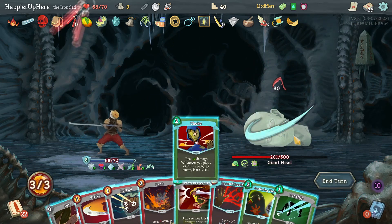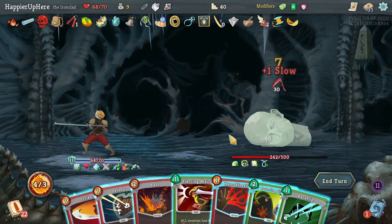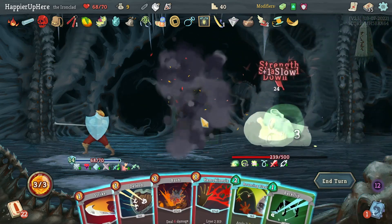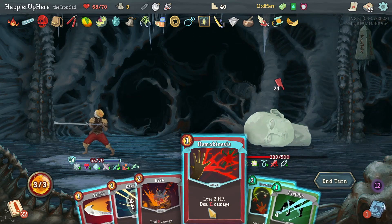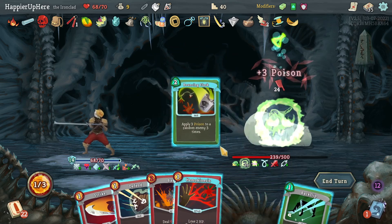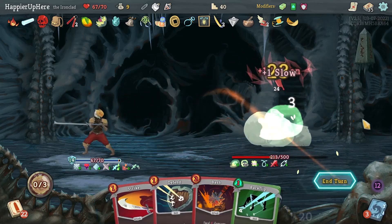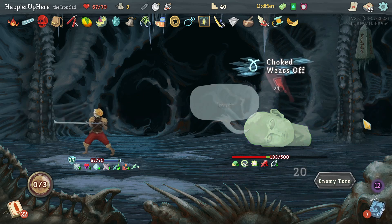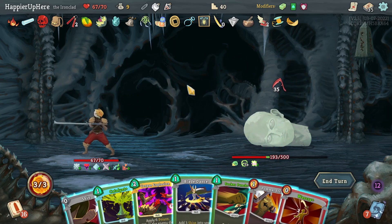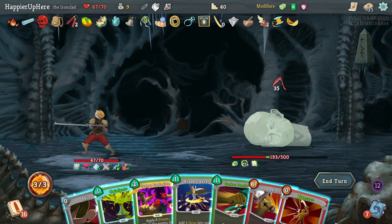I got Choke either way so let's do Choke then Shiv. Piercing Whale — I already have 27 block, I'm fully defended. I probably should have done Bash first. Let me do Bouncing Flask because that might help when I draw Catalyst again.